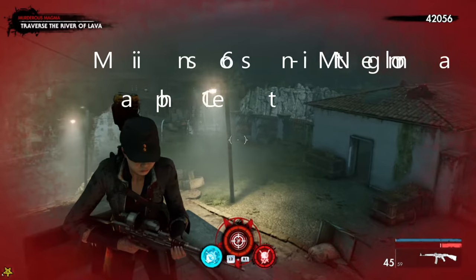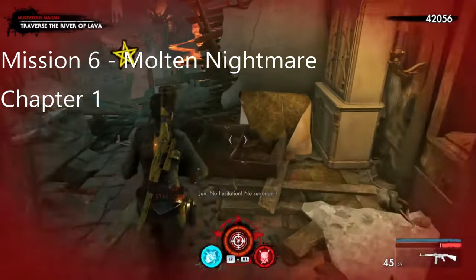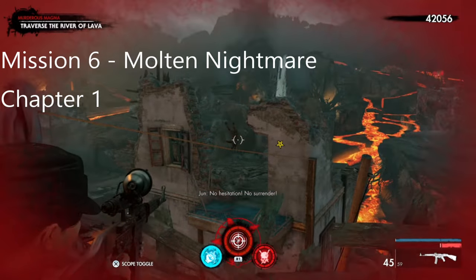This is the zombie hand. Once you've defeated the horde down there and killed the snipers up here, come through this building and as you can see, this is the zombie hand.